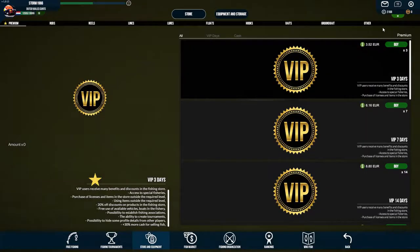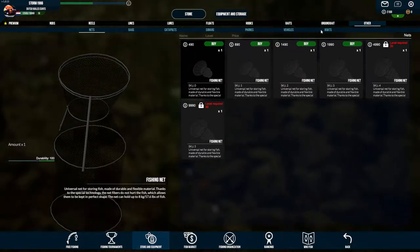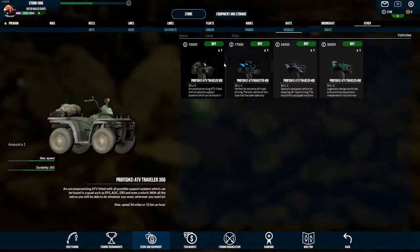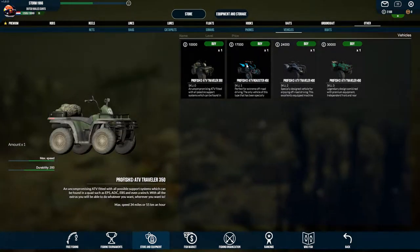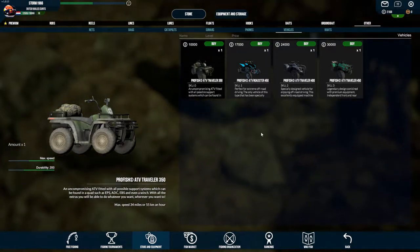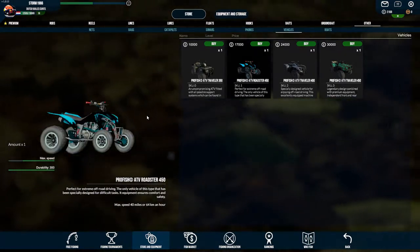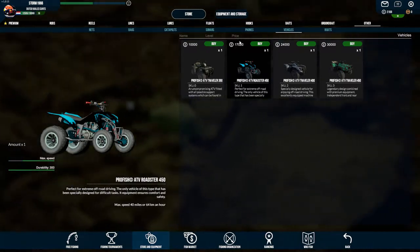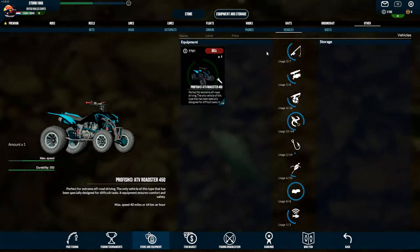I bought it in the store. Under the tab 'Other' on the top right side, go to vehicles and you see all the different quads. I thought I'd buy the fastest one — this one is 55 kilometers an hour, and this one is 64, that looks great. So I bought this one for 70,000 coins.